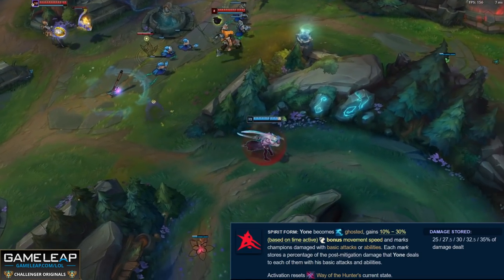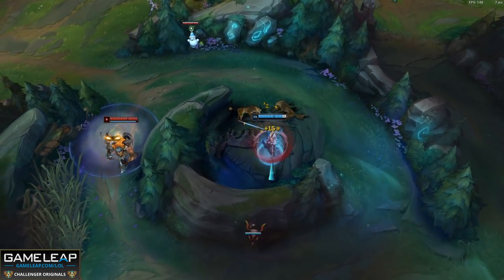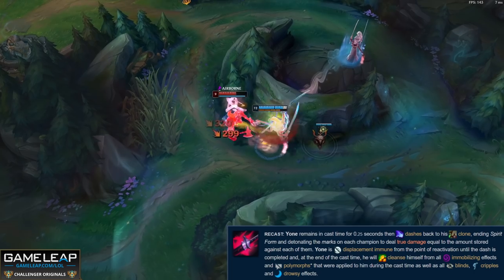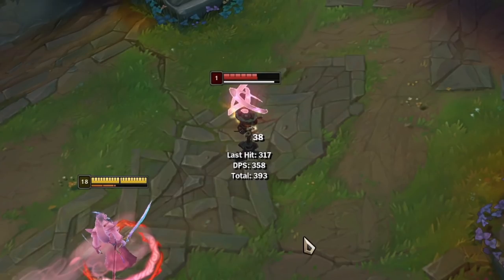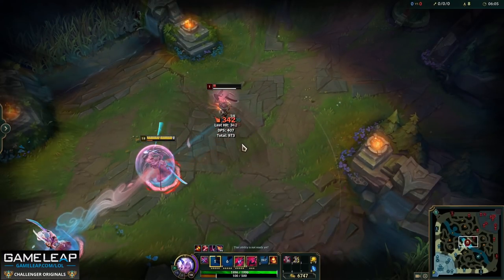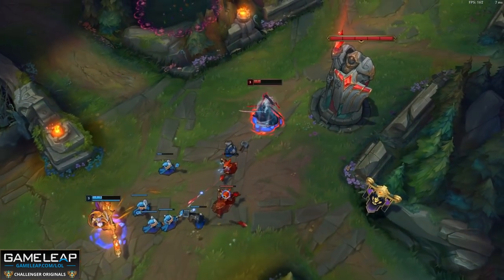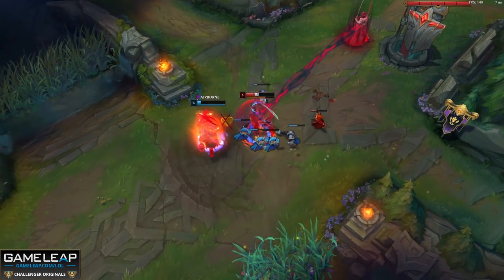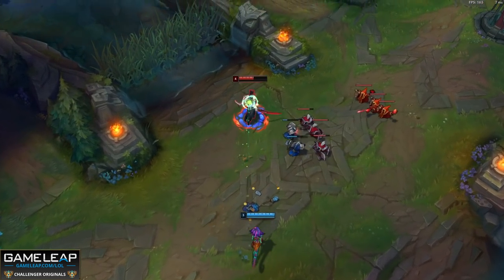During your tether to the clone you gain bonus movement speed and apply marks to enemy champions you damage with autos and abilities. When you return to your clone, your marks detonate dealing true damage. The red mask above the target's head tells you they have a mark on them, and it turns black if the mark is going to kill that target - there's no need to keep chasing when you see the black mask. Lots of Yone players keep chasing an already dead target and die themselves, so remember this. Once you get attack speed and can throw in Q's while in spirit form, you are very scary because the more marks you apply the more damage the detonation deals.